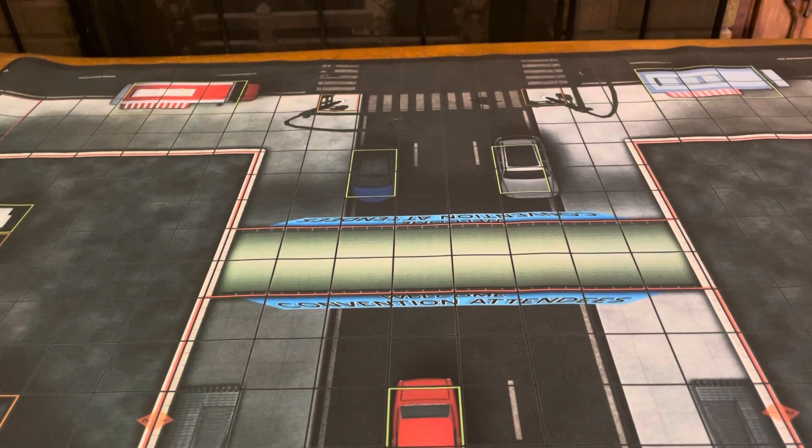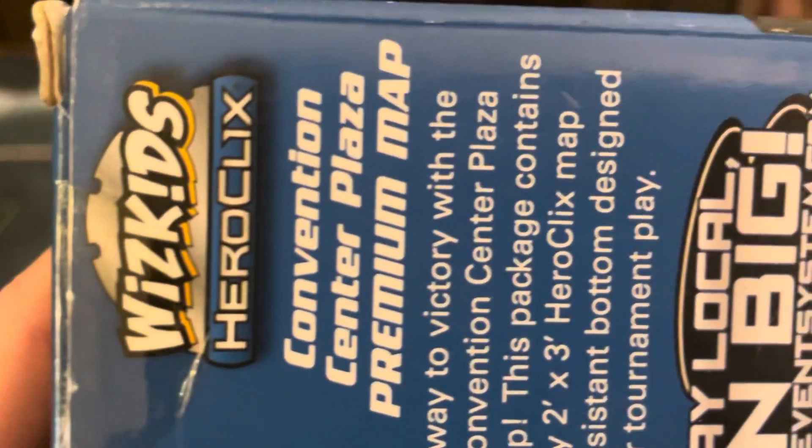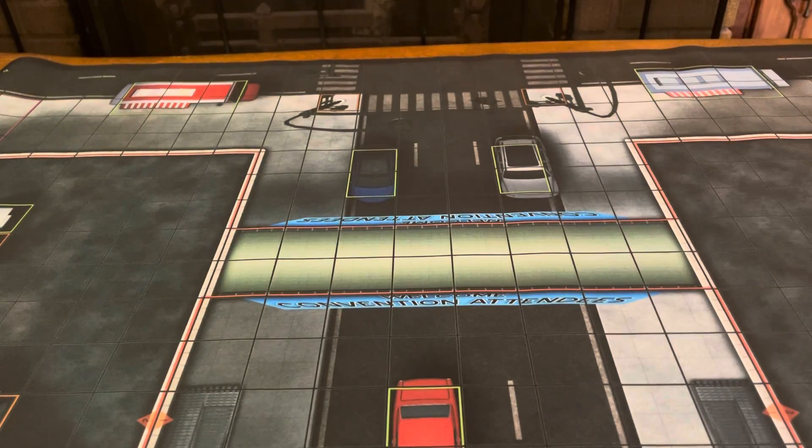That concludes this unboxing. Today we had, again from WizKids, the Convention Center Plaza Premium Map. Thank you for joining us — be safe, be well, enjoy the rest of your day. If you enjoyed the video, give us a like, leave comments below, and you can always subscribe to our channel. We'll catch you on the next unboxing video — have a great day!